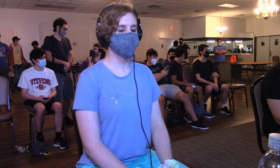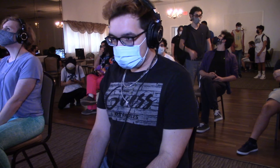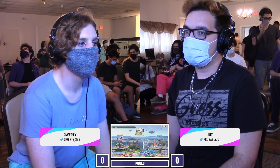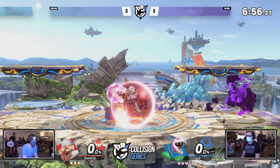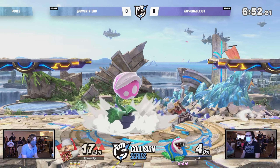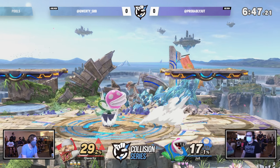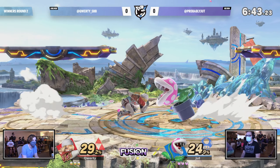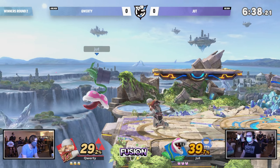The Ptooie by itself does so much shield damage to start off, and then with a fully charged down-B I don't think there's any shield that would survive that. Jut going into Game 2, looks like we're going to Small Battlefield. I like that choice because it gives Piranha Plant a bit less space to play with — Piranha Plant does like to control space with those poison clouds, so a smaller stage should help. As long as Qwerty is able to take advantage and keep in Jut's space, taking advantage of these slow hitboxes.